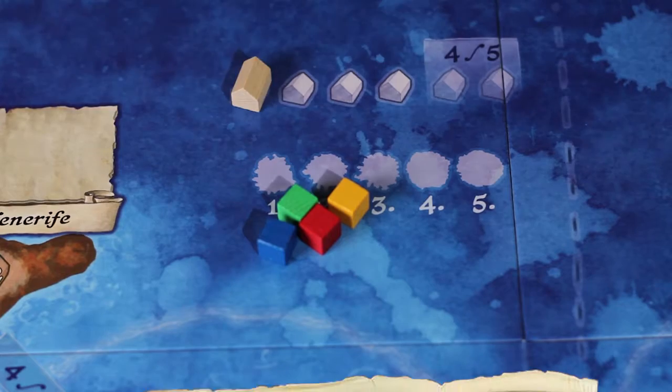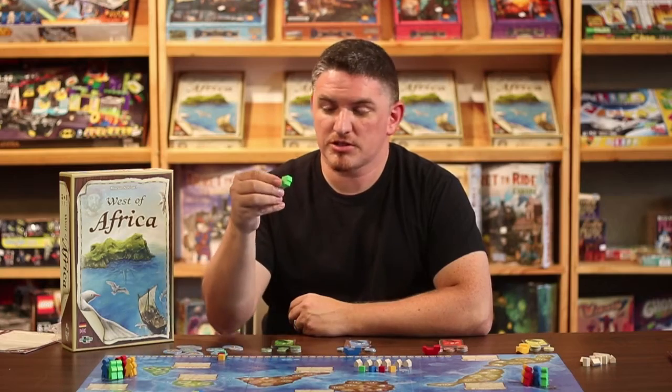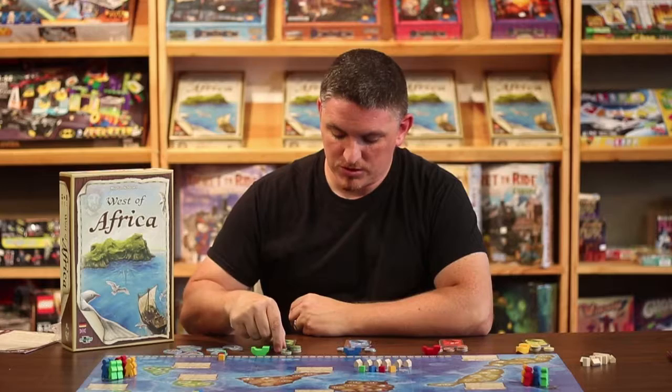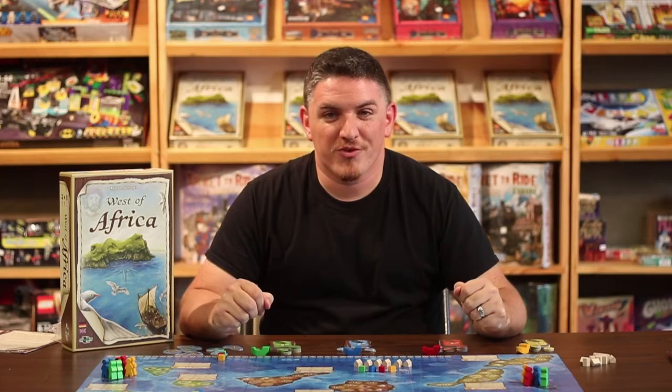Another thing you do to set up the game is put settlements on the settlement track. Each player has their ship, which they will place during their first turn, their stack of goods, which they will use to cultivate on different islands, and their action cards. And now we're all set up and ready to play.